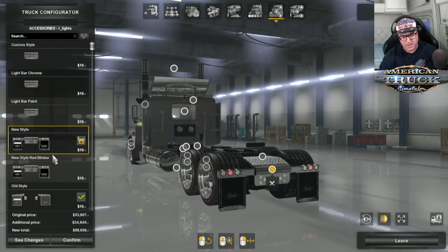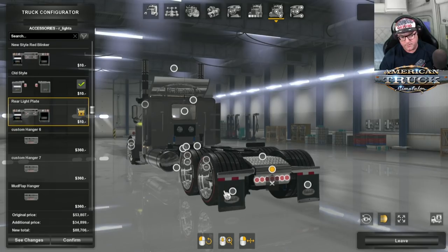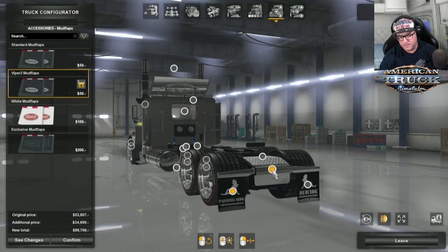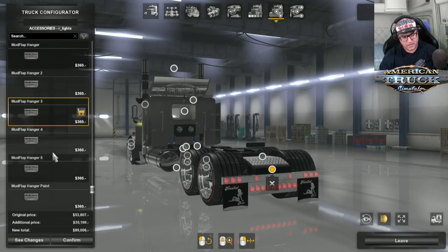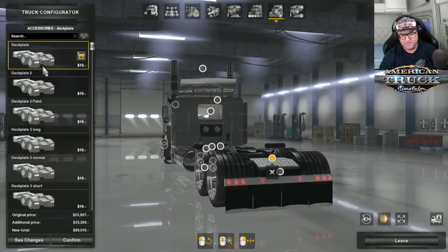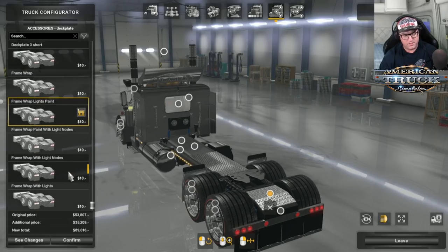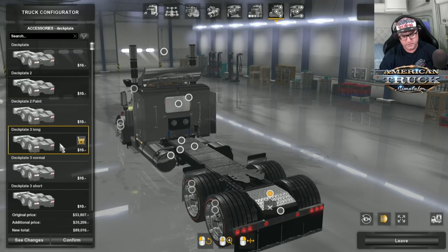There are a few different custom options on the back that look cool. You can change mud flaps — I like the 'passing side suicide' mud flaps. And 'haul ass' mud flaps are always a good one. I'm going to choose those ones for today. Then at the top, there's a deck plate all the way along with heaps and heaps of different options. I really like that one — I think it's brilliant on this truck.